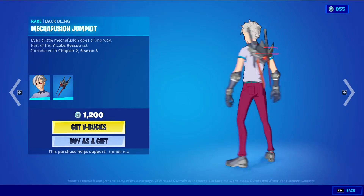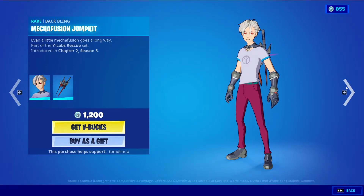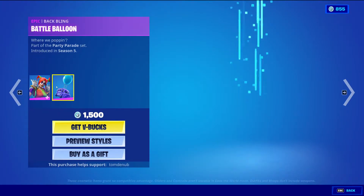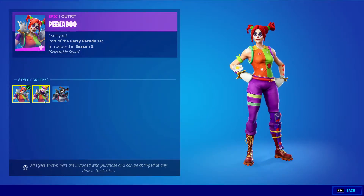Then we have Oran with the Batling Mecha Fusion Jump Kit — rare skin, 1200 V-Bucks. And then No Pick — rare harvesting tool — 800 V-Bucks.